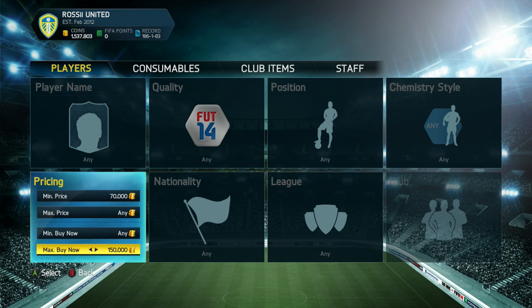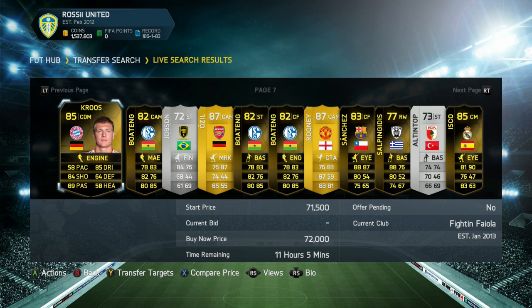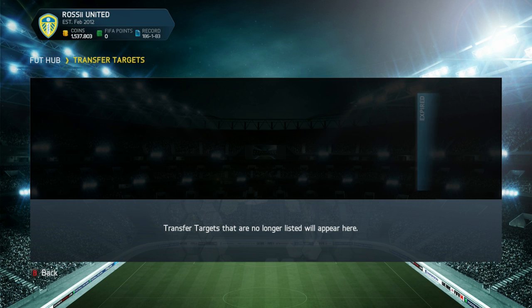We're going to do 70k to 150k. Hopefully this is going to pan out quite well — please don't be nobody on the market. Here we go, page seven. There are quite a lot of informs popping up. One, two, three, four, five, six, seven — that's Wayne Rooney, with the potential to use him as a striker. Three different leagues, three different teams, and three different nationalities as well. So we've got Boufant, Reus, and Rooney — that could work out pretty well.